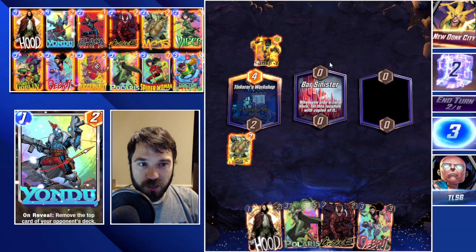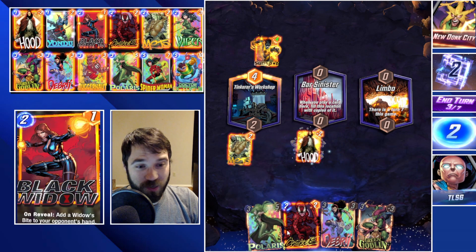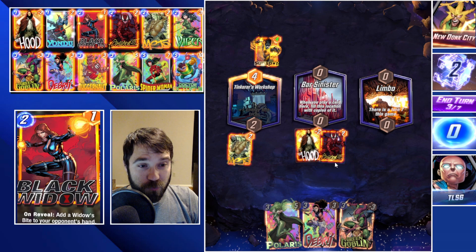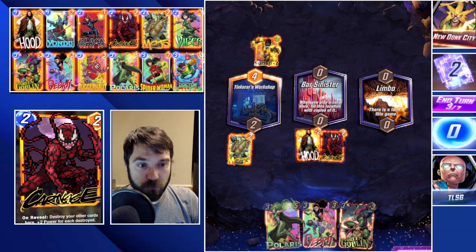Maybe we do Yondu if we draw into it, but those are some of our really good starting combos. If they're trying to do the Green Goblin play, we can counter it. We do have Limbo but with this deck we're not going to fall into a Limbo trap — most of the time we're going to retreat or force the opponent to retreat because we're going to force the board to be completely capped out.